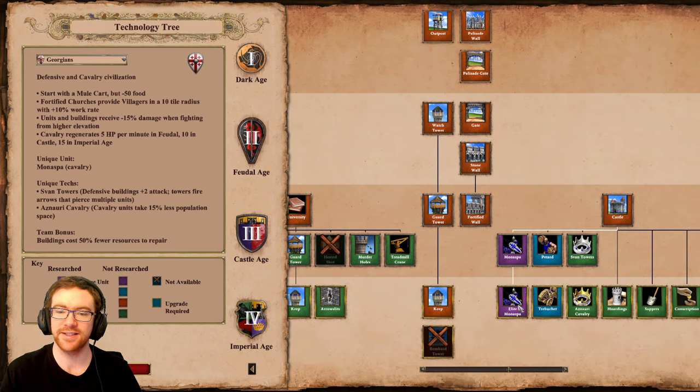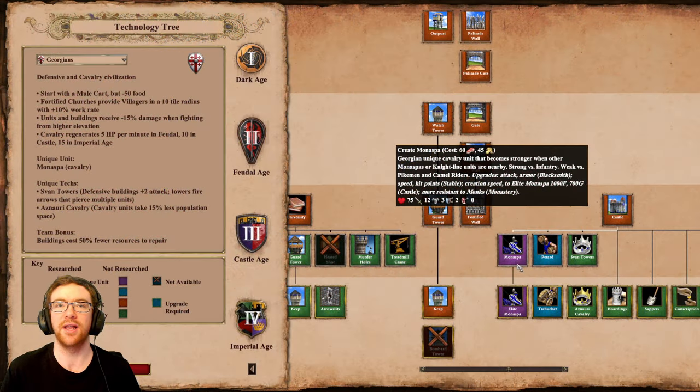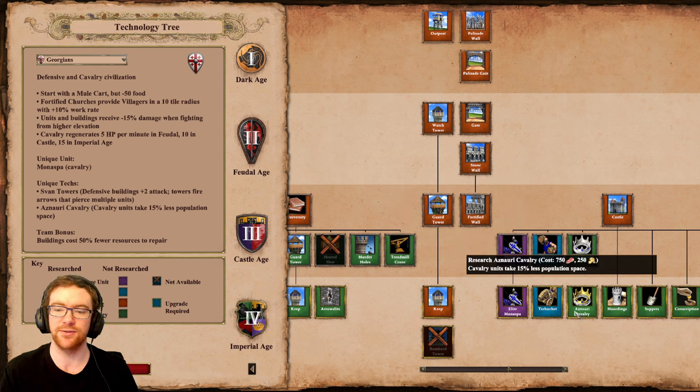It is a cavalry unit that gains more attack based on how many other Monaspa or knights are around them, capping out at plus 4 damage. They are a little bit on the squishy end though, with lower HP and lower pierce armor than a lot of other cavalry units. However, the elite upgrade gives them quite significant melee armor at 5, so fully upgraded they can get up to 8. Combined with the healing mechanics and their imperial age unique technology, the Aznauri Cavalry, which makes cavalry units take 15% less population space, you're going to be spamming a lot of these Monaspa towards the later game.